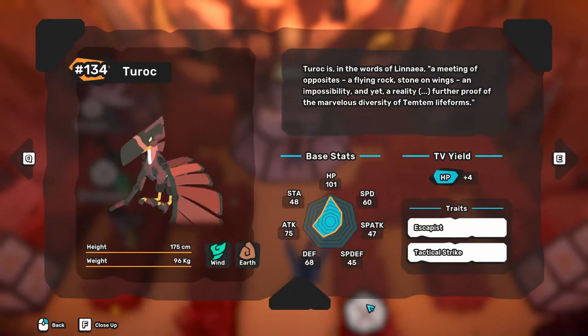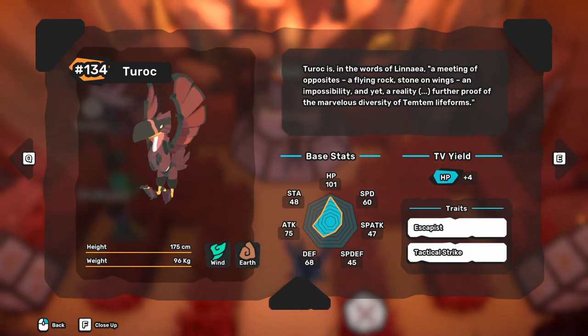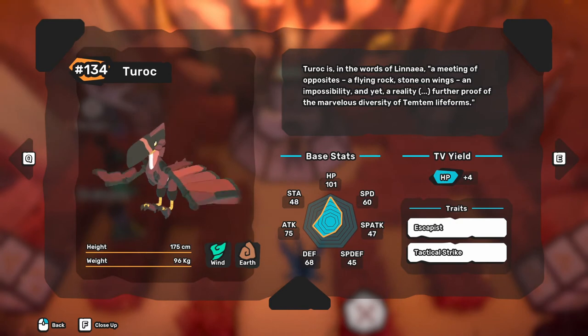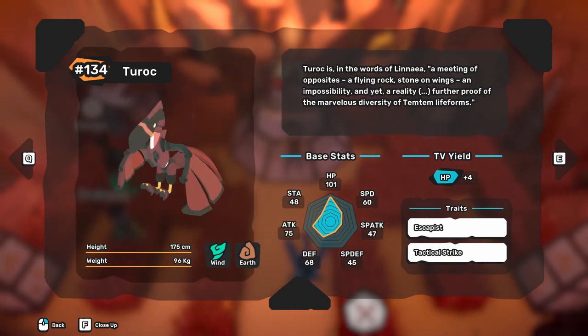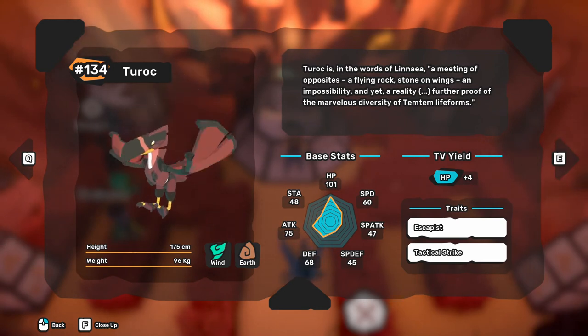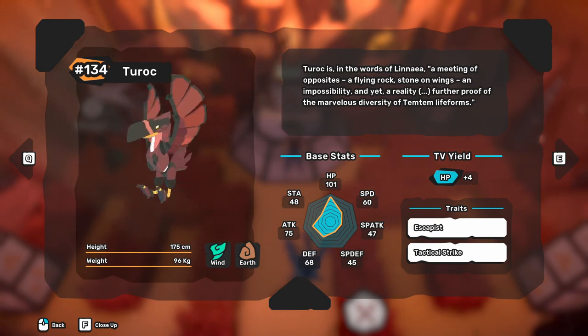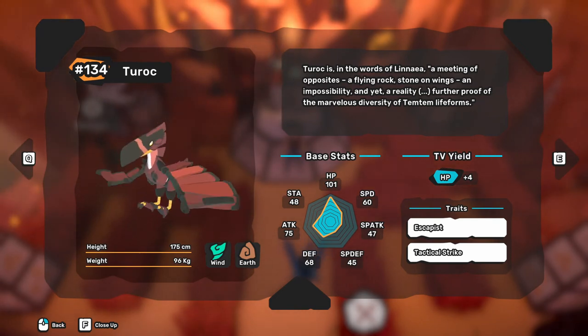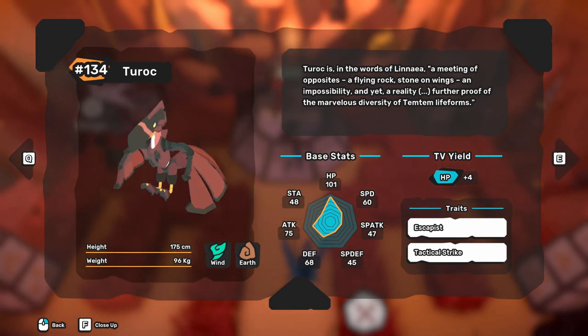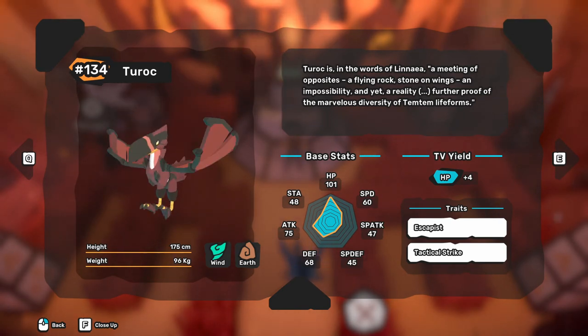Escapist's effect is that while a temtem is on the battlefield, neither it nor its ally can get the trap condition. Also when it enters the battlefield, its ally loses the trap condition if it has it. For Tactical Strike, its effect is whenever a temtem attacks with a technique with a hold of one or more, the damage is increased by 15%.